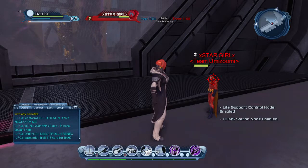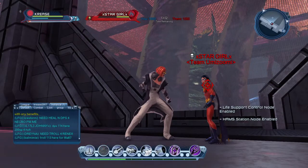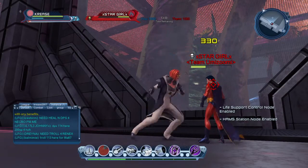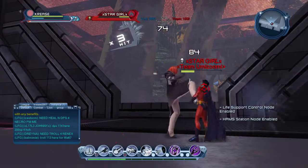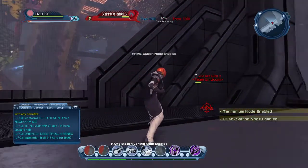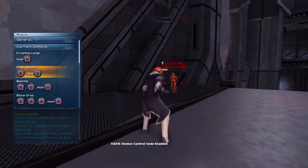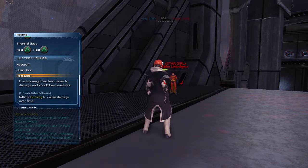You can see that bubble thing come up — it's just like a jumping flying kick. You can combo that with headbutt like that. Then you've got heat blast, which blasts a magnified heat beam to damage and knock down enemies, and inflicts burning to cause damage over time.